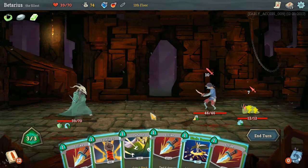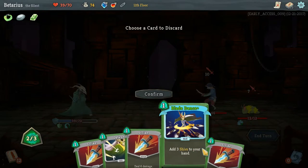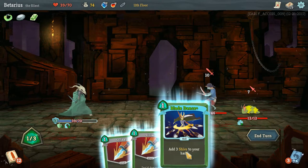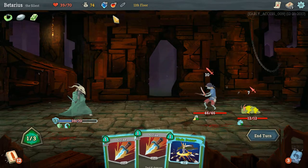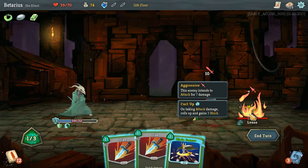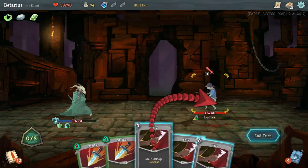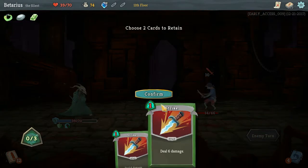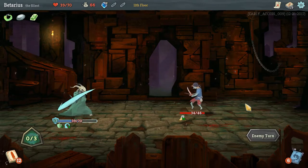Let's retain my hand, then gain 9 block, get rid of this, Defend for 15 — it's not gonna be enough. I'm gonna throw this at the caterpillar. Getting some Shivs — one, two, three — end my turn. Don't need to retain those. I'll play this one close to the chest.